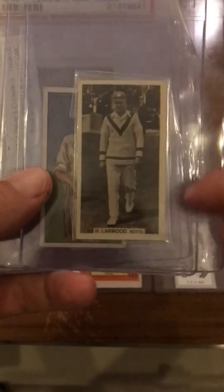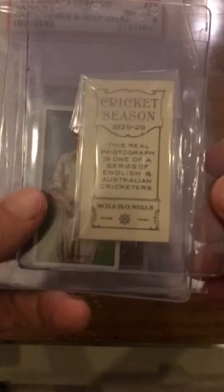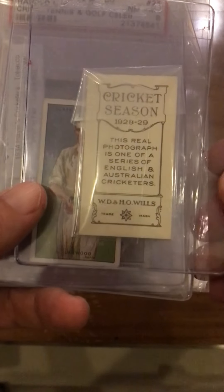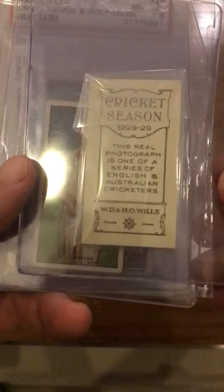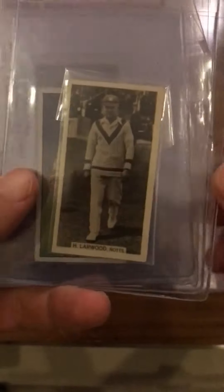This has claimed to be one of his rookies, and 1928 is a big year for cricket sets. This is the 1928-29 WD and HO Wills. There's a 1928 Wills, there's 1928 Drapkin, there's 1928 Ogdens — there are a lot of different Larwoods from 1928, but this is one of them.